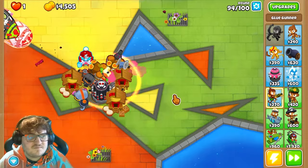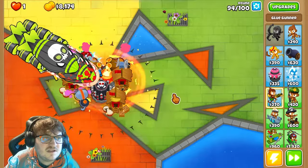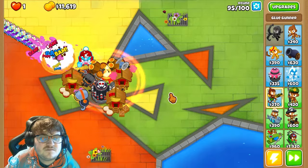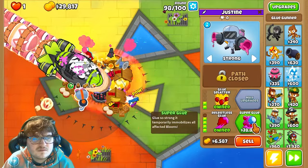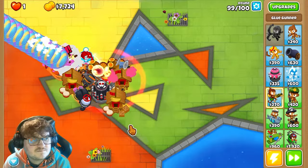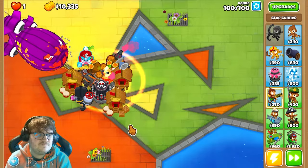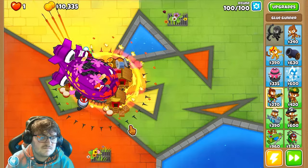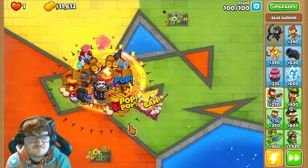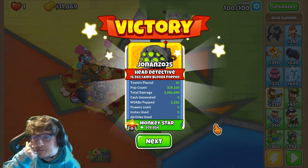Let's see what we have enough money for on the last upgrade. I don't think we have enough yet, but let's see — let's not say anything before we know. There we go — everything gets stunned. And there we are: Round 100. And GG! Here you go, we won it. This is how you win Impoppable without Double Cash and without monkey knowledge active.